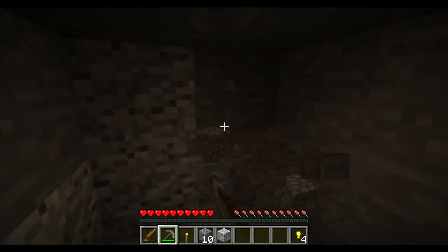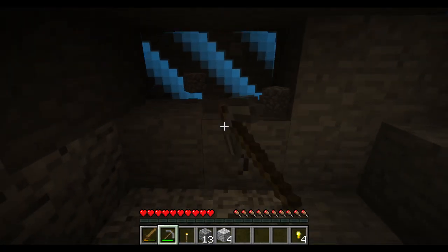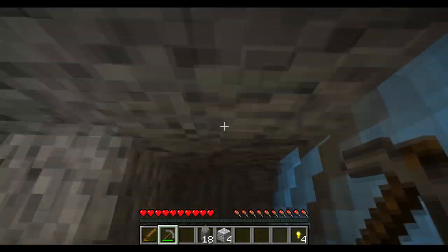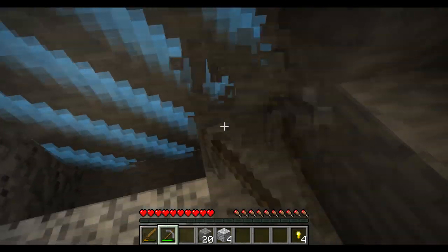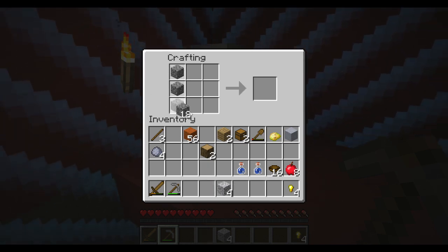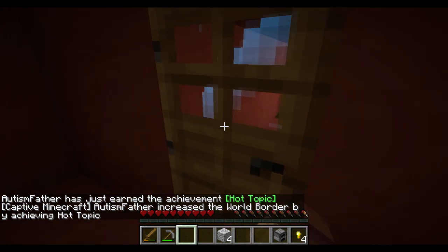Let's get ourselves some cobble here. Diorite — pretty useless. Not a lot of torches to spare, but whatever. Really don't want to fall down, but we can do this. Achievement get! Can't go anywhere yet, but hey, we can open and close that now.